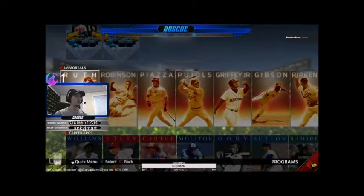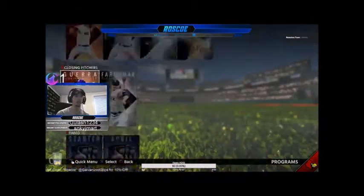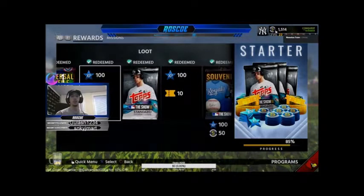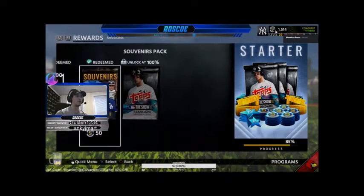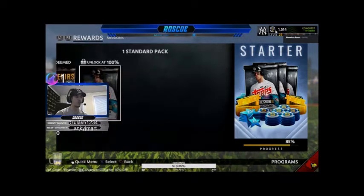First we're going to kick it off with challenges. Your programs are going to be right in here, so we're going to start off all the way at the bottom — this is the best way to do it. These are going to be your starter missions, the easiest ones. My number one tip is to go through all of your programs and see what you need to do. It'll help you see what players, stats, and missions you need.